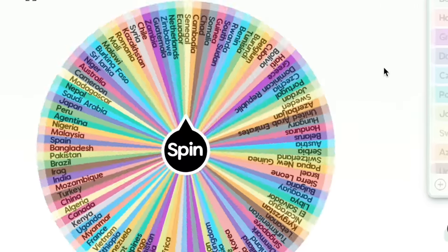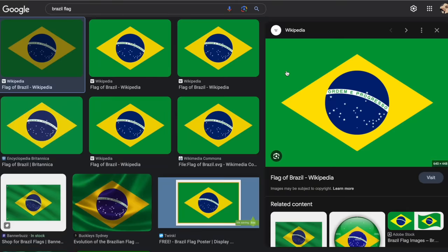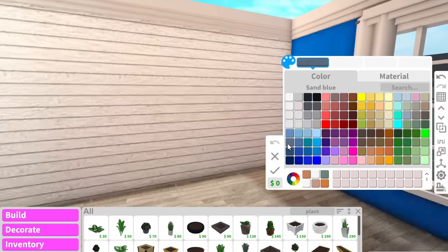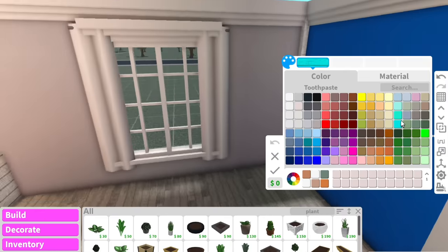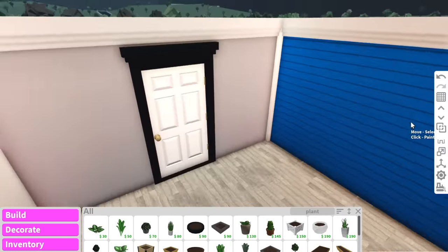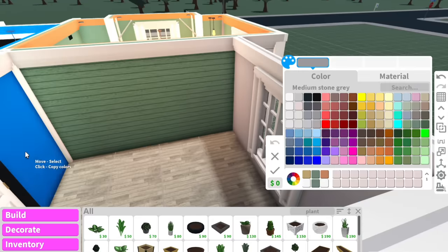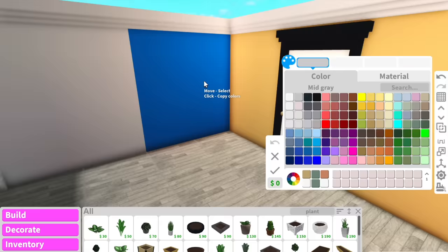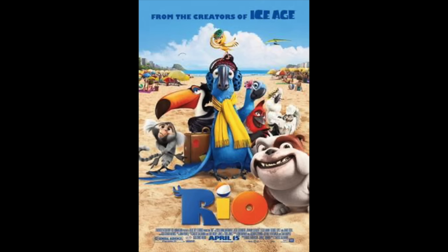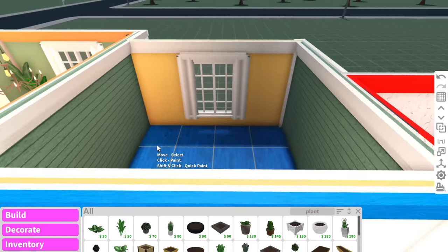Now we can move on to the last room — the office — and for the office we get Brazil! The Brazil flag is green, yellow, blue, and has green writing in the middle. I'm sad I didn't get any of my own countries, since I was born in Australia though my nationality is Portuguese and Dutch. But it's okay because Brazil's main language is actually Portuguese! When I think of Brazil I think of the beautiful beaches, the movie Rio, Rio de Janeiro — that's Brazil to me. For the walls we're just going to do yellow and green, the color of the flag.